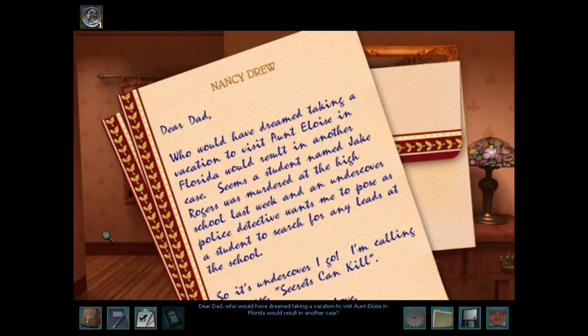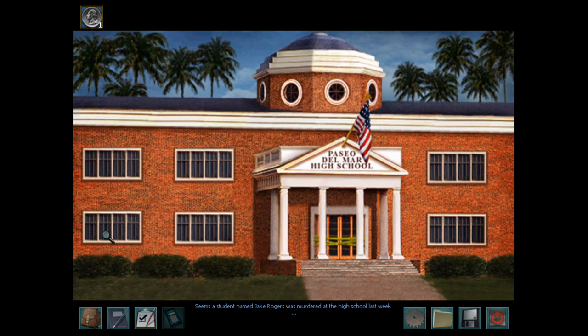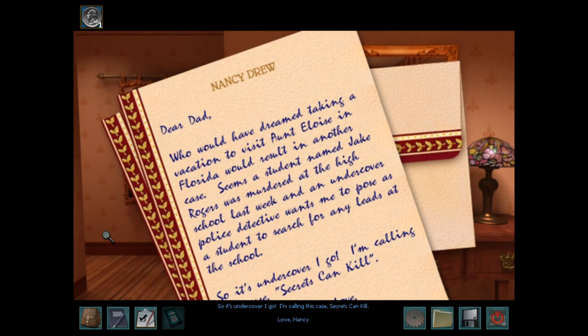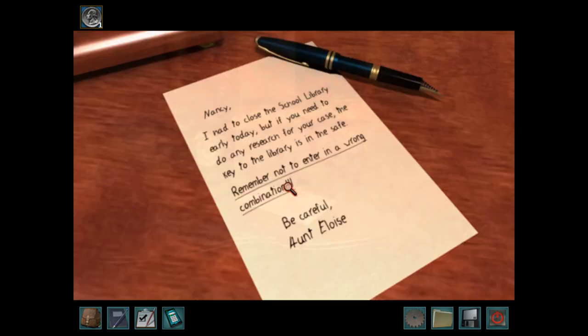Dear Dad, who would have dreamed taking a vacation to visit Aunt Eloise in Florida would result in another case? Seems a student named Jake Rogers was murdered at the high school last week, and an undercover police detective wants me to pose as a student to search for any leads at the school. So, it's undercover I go. I'm calling this case Secrets Can Kill. Love, Nancy. Alright, cool. We need the safe combination — good to know.